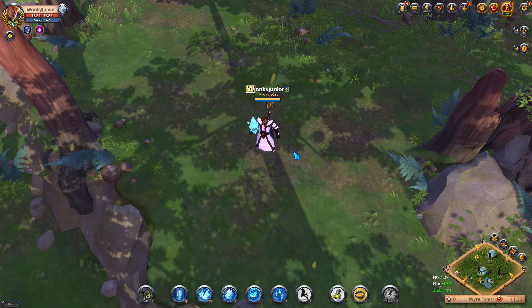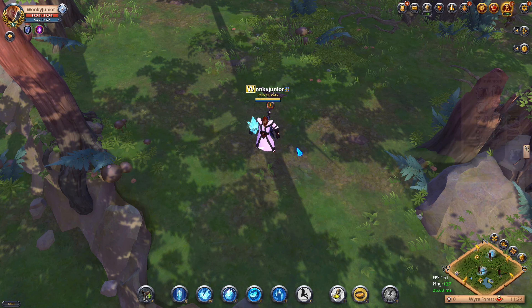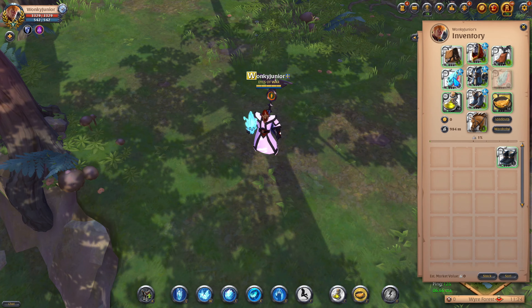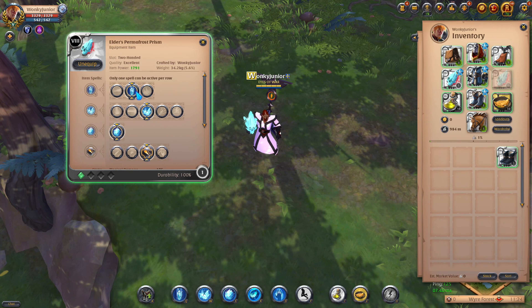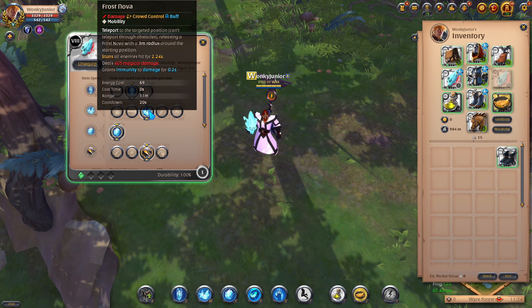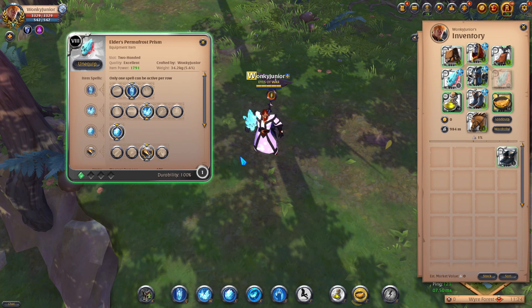If you're looking for one of the best frost-type builds as a solo player, then this is the one for you. For the weapon, we want to go with the Permafrost Prism. For your Q, pick the second option. Then for your W, pick the third option. And then lastly for your passive, go with the Aggressive Caster, which is the third option.